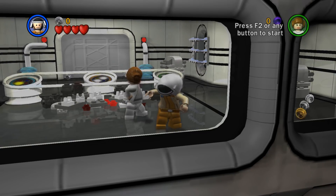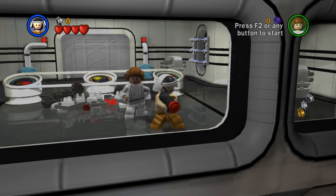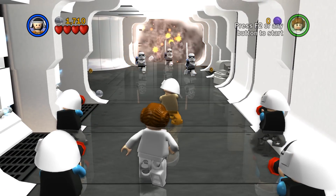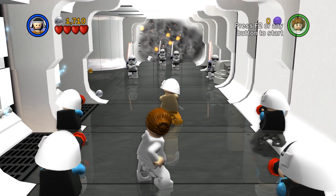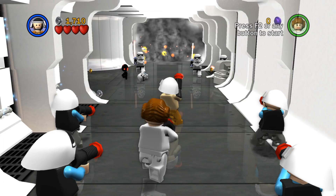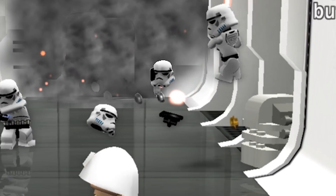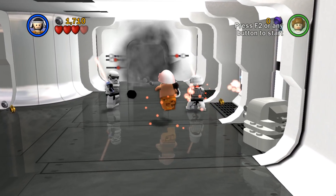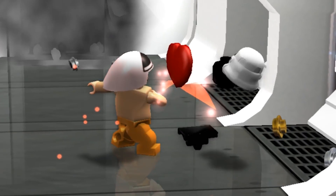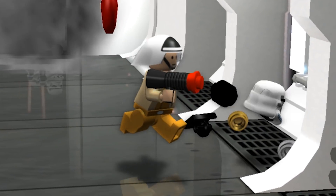Watch how easy it is for Jedi Master Captain Antilles to put down four Sith Lords. Analyze situation. Focus front trooper, place shot to right kidney. Dispatch back right trooper with bullet to aorta. Engage left trooper, right hook to fracture jaw. Discombobulate. Physical recovery: six months.